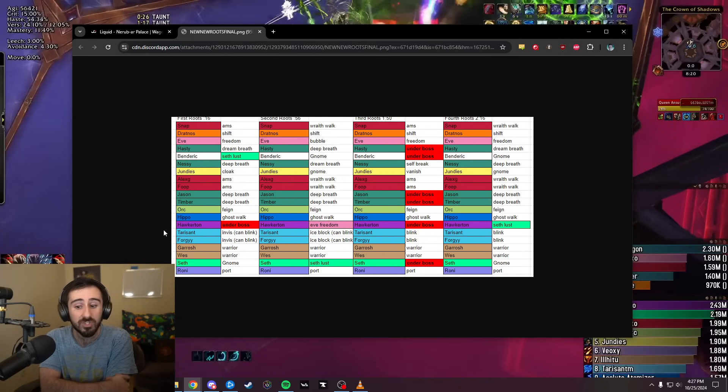We had a Windwalker Gnoming the first root and Tiger's Lusting themselves, then casting Tiger's Lust on somebody else. On the last one, they were Gnoming and Lusting again. On the third set, we had people coming under the boss and getting cleaved. We also used Hunter Pet Freedom on the DH. Gnome racial is really big here — the more Gnomes you can have among classes that can't break themselves every time, like monks, rogues, and priests, the better. The Gnome lets the monk cast Tiger's Lust on somebody else, which is really valuable.